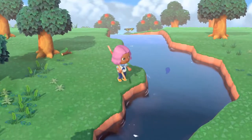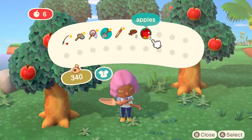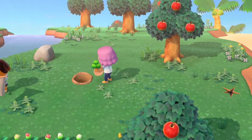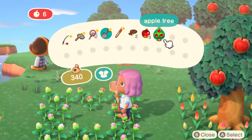A vaulting pole makes it easy to quickly cross a river. A nutritious snack will help you shovel up a tree in no time. Plant it somewhere else to change things up in that corner of the island.